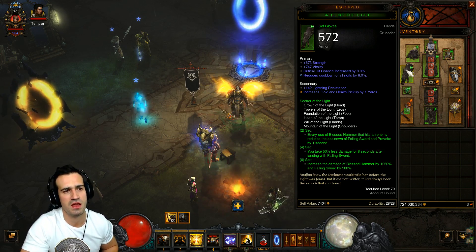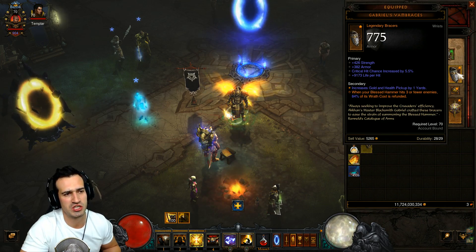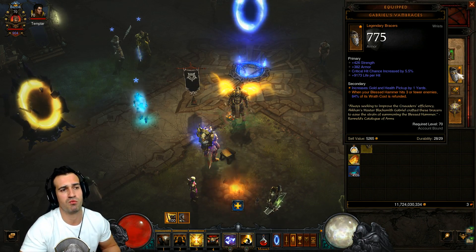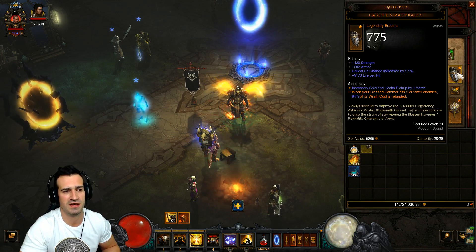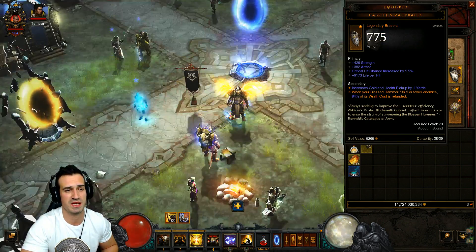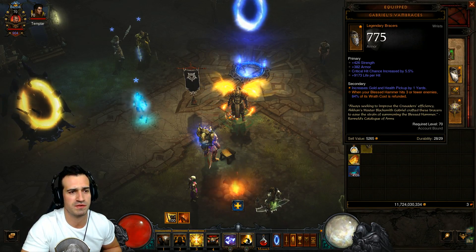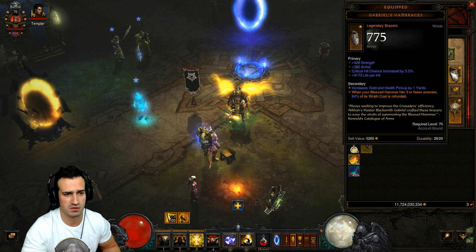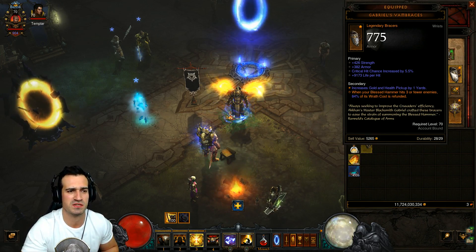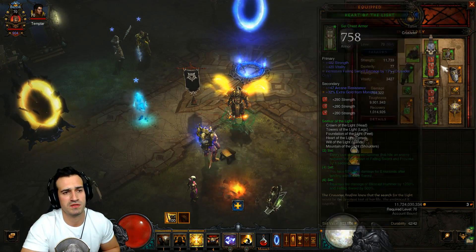For the gloves you want strength, vitality, critical hit chance — critical hit damage would be good too — but you definitely must have cooldown reduction by 8%, hands down. These unique braces — Gabriel's Vambraces — we want strength, vitality, critical hit chance, and another useful stat like life per hit. The key legendary stat on the braces: when your Blessed Hammer hits three or fewer enemies, 84% of its wrath cost is refunded. That's huge — you're constantly regenerating wrath. I just replaced my older braces which had 75%, so make sure you enchant them perfectly before using them.